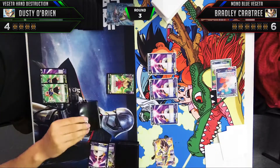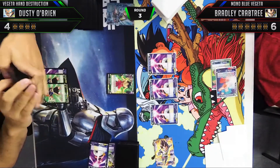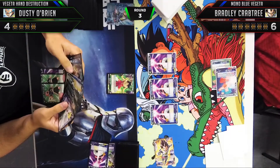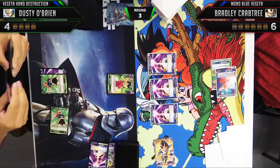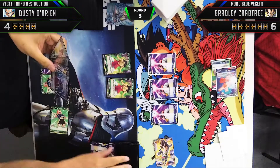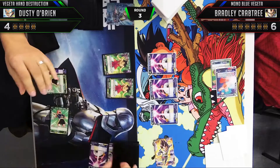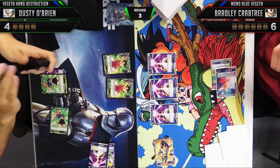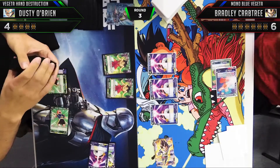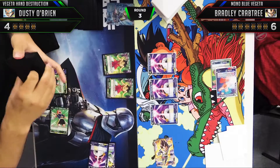Here we're going to take a life and awaken — this is going to be a really good turn for us. I do get a little ahead of myself and forget to take the card from my ability, but I announced it and Bradley was nice enough to help me out. Being a card short here could really change this turnaround. We play out our second Broly and look through our hand for anything useful — hopefully another Broly or something for later — but unfortunately we whiff, which is very bad. We've had a terrible start: no Objection, missed on Broly.